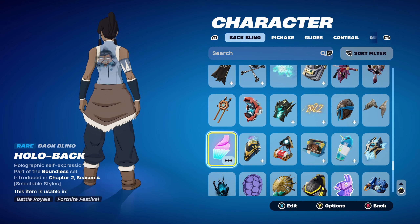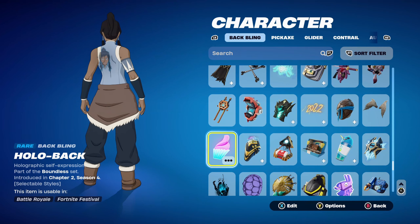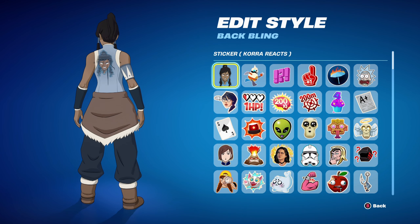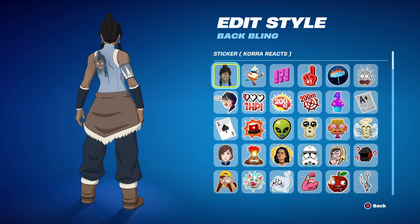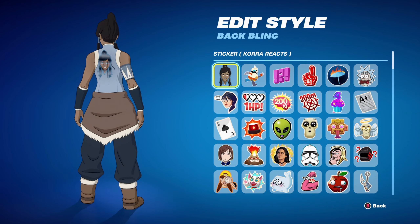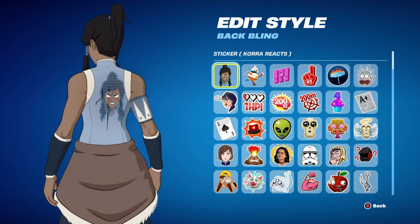The first combo's Back Bling is the Hollow Back, part of the Bound set introduced in Chapter 2 Season 4. This is a customizer for Super Hero skins and it's pretty cool because you can use any sticker you own. The sticker I'm using is Korra Reax, which you get by completing some of the Korra Crest challenges — it's animated as well.